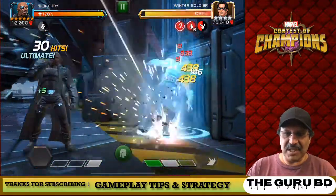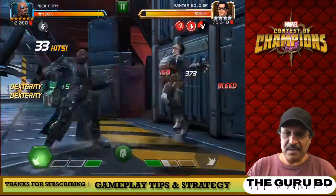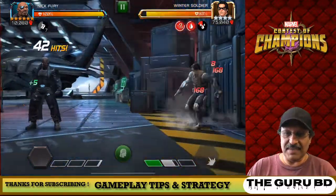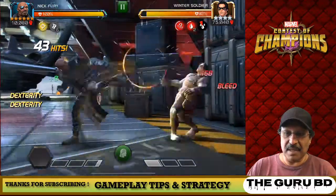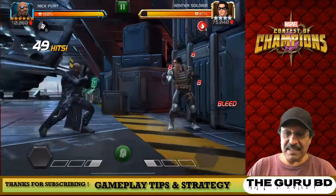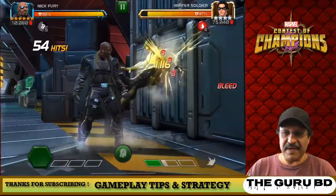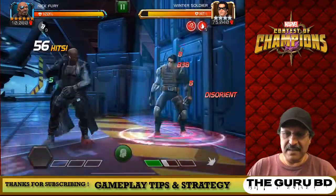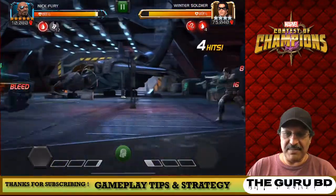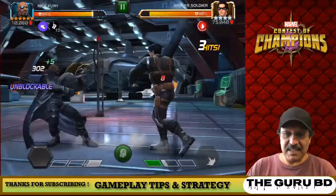We're going to parry and land some more bleeds on this guy. Four tactical charges with the SP1 — every time you land an SP1, you get four tactical charges. Land a second one and he's up to seven. So now no one can evade him because he's over five. Our next SP1 — we're going to take some hits just to see his durability. We don't need to take the hits, but let's see what he can do.